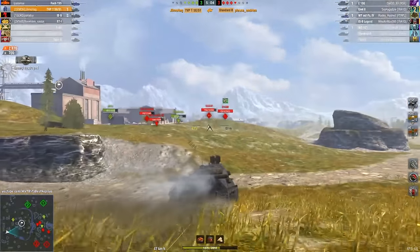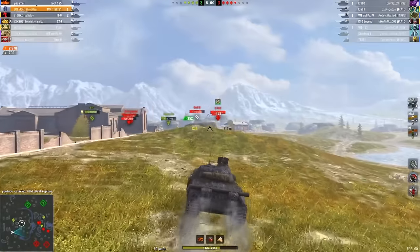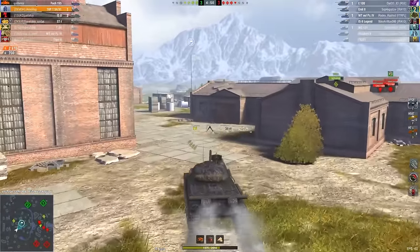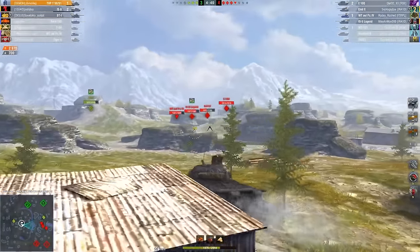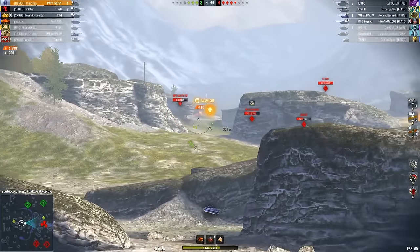Currently, this tank is considered the strongest in the game. Not only was it quite good even before the update — it was like a thorn in the enemy's side. You would drive up to the side or rear of the enemy, unload 1240 damage in just 4.5 seconds, and quickly retreat because of its manoeuvrability.